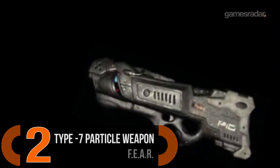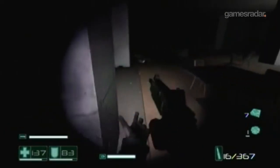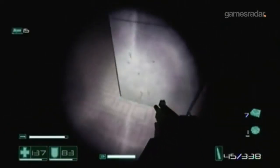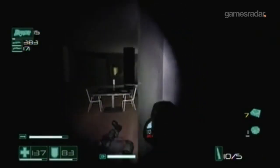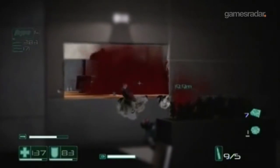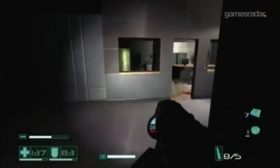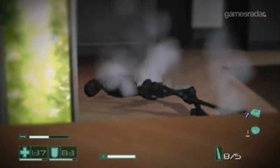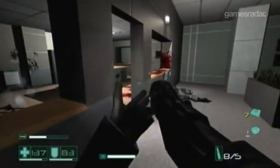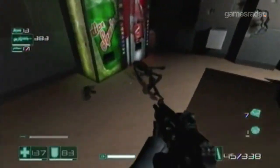Number two: the Type 7 Particle Weapon from FEAR. Though lasers in video games don't often trouble themselves with realism, none blatantly ignore reality as masterfully as FEAR's Type 7 Particle Weapon. This experimental gun literally destroys any enemy it hits, melting their skin, their hair, their flesh, their muscles, their fat, their organs, their eyeballs, and their toenails into a mist of ash. All that's left is a charred pile of bones. Ouch.